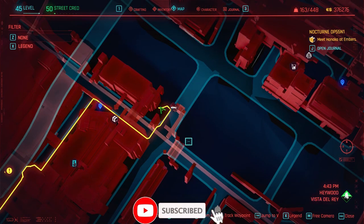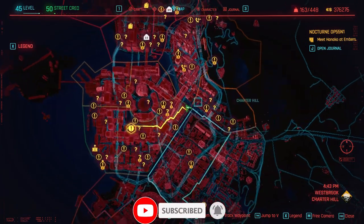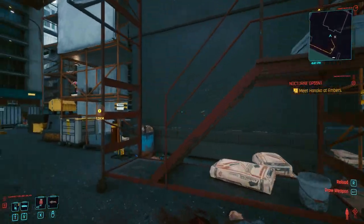Basically, this is the location here — it's right on the edge of the river, and the icon on the map is a blue baseball bat. Go there, kill them, and then loot up. I'll show you the location of the actual Armadillo mod itself.